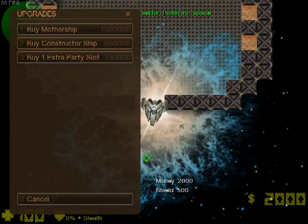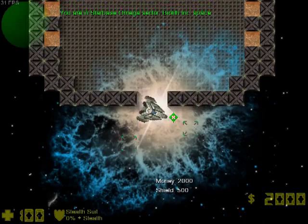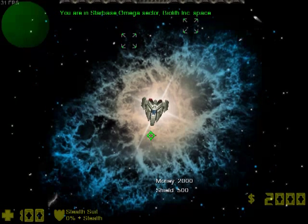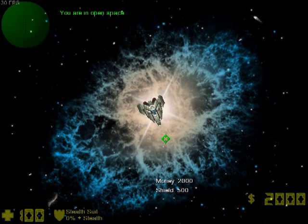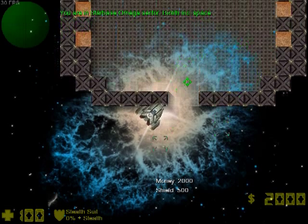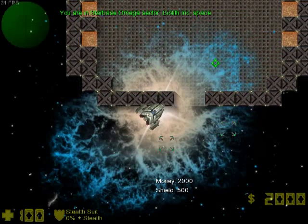I forgot to mention that I made a dynamic nebula system. Each sector has its own nebula, or if non-specified, none. When you teleport to another sector, the nebula for that sector is now shown. The only downside is that the nebula images are shown over the base tiles — the floor — but I really can't do anything about that. It's just how the game works.